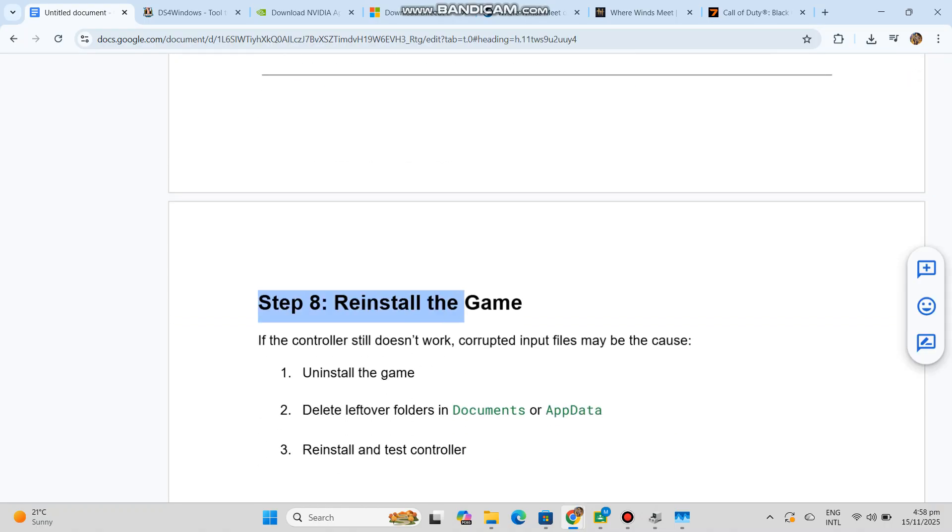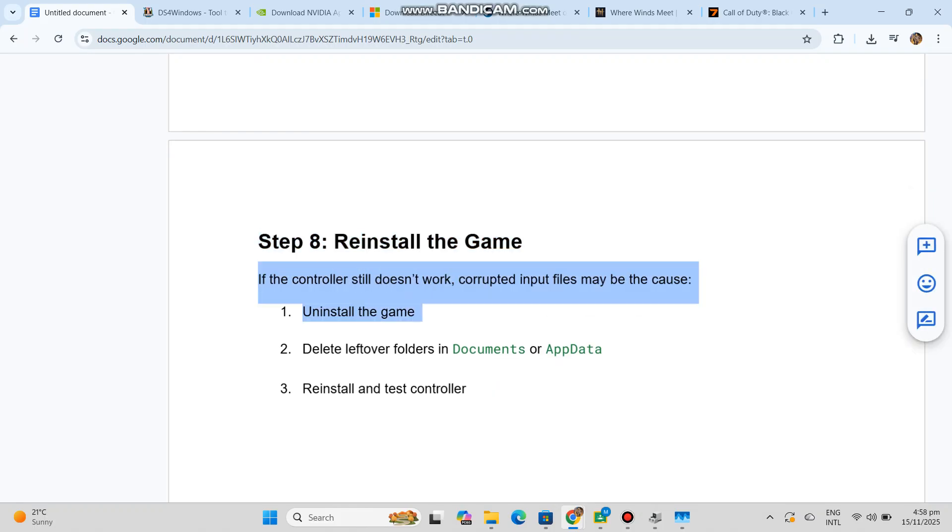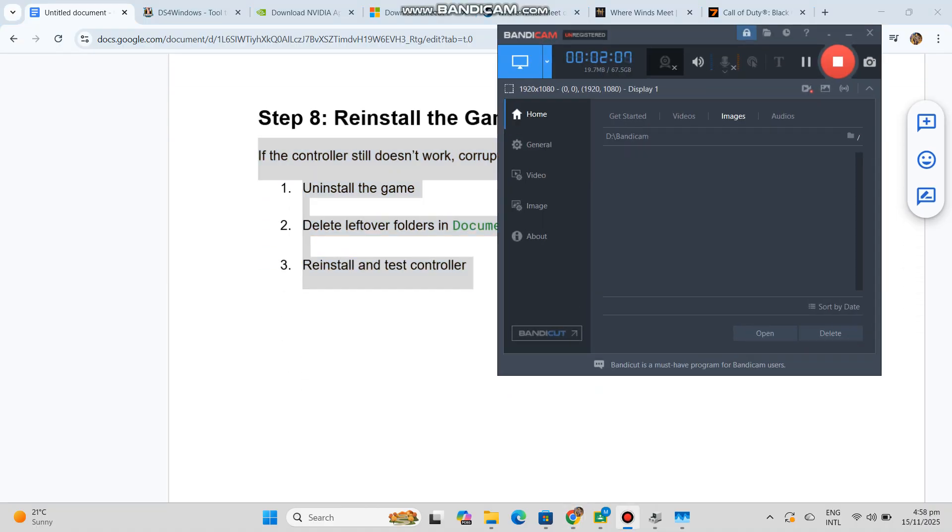Step eight, reinstall the game. If the controller still doesn't work, corrupted input files may be the cause. One, uninstall the game. Two, delete leftover folders in Documents or AppData. Three, reinstall and test the controller.